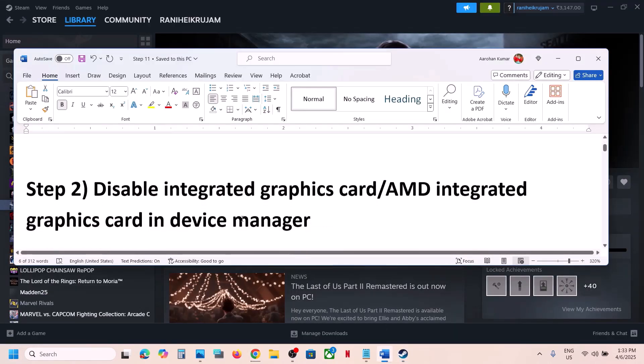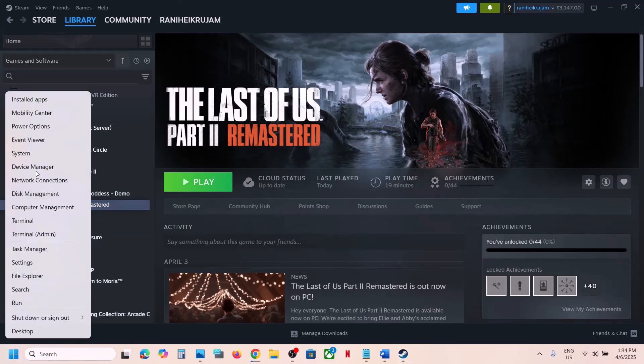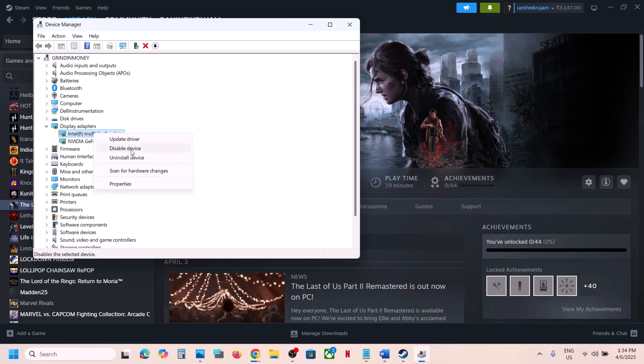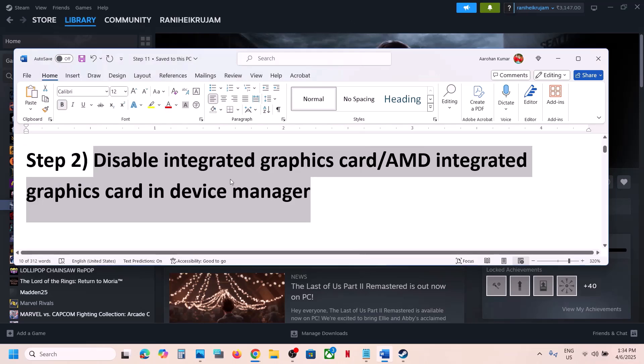If still not working, the next step is to disable the integrated Intel or AMD graphics card in Device Manager. If you have a laptop with dual graphics cards, right-click on the Start menu and go to Device Manager. Expand Display Adapters — in my case the integrated graphics card is Intel. Right-click on it and click on Disable Device to disable your integrated graphics card, then launch the game and check.